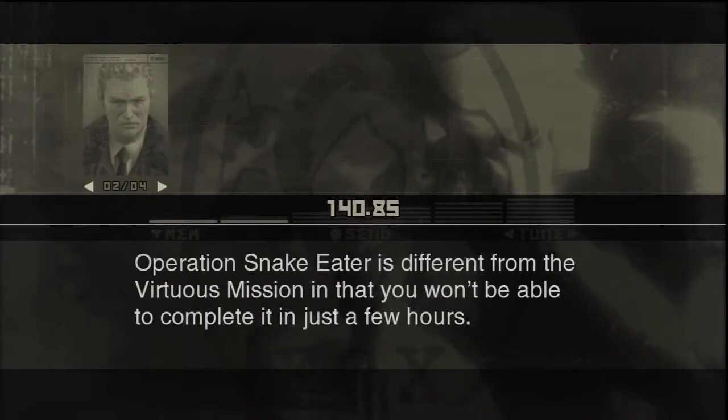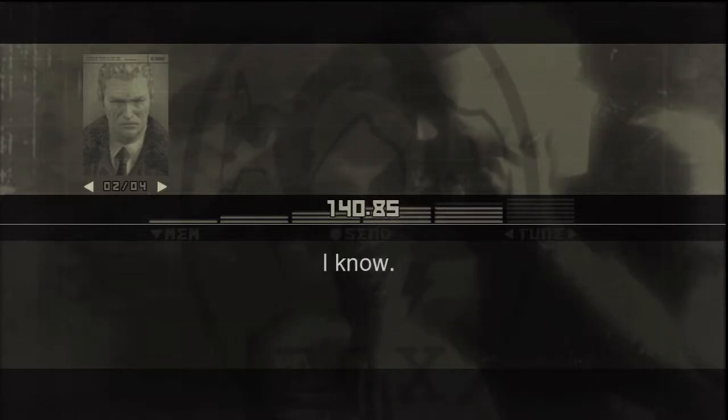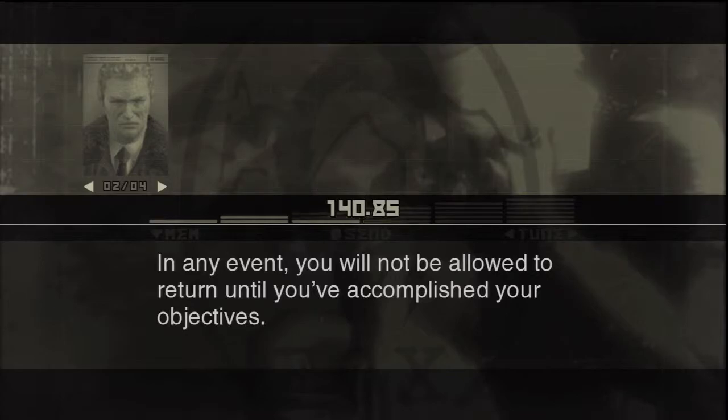Operation Snake Eater is different from the Virtuous Mission in that you won't be able to complete it in just a few hours. The time limit set by Khrushchev is one week. Within that time, you'll have to rescue Sokolov, defeat Volgin, destroy the Shago-hod — and I know. In any event, you will not be allowed to return until you've accomplished your objectives.